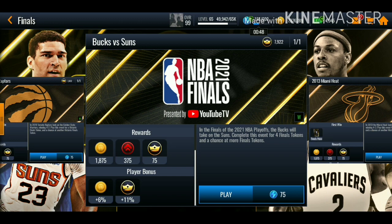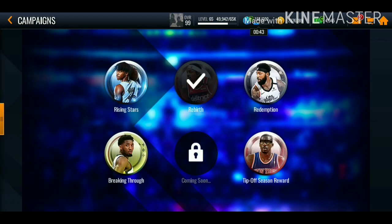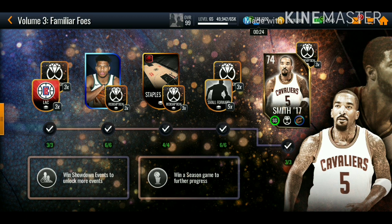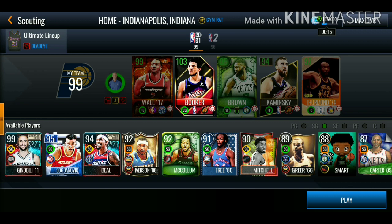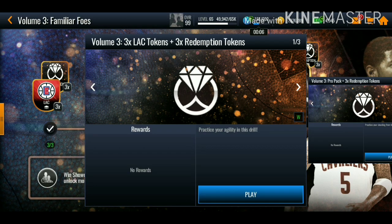If you're running out of stamina, let me go over to the campaign and show you guys how to get unlimited stamina. Go over to the redemption campaign, head over to volume three, and play the first event — it's a quick event where you get to use your shooting guard. Play the event five times and an ad will pop up, giving you 50 stamina. You do not have to spend your stamina to play it. If it doesn't pop up, close the game, open it back up, and try it again.